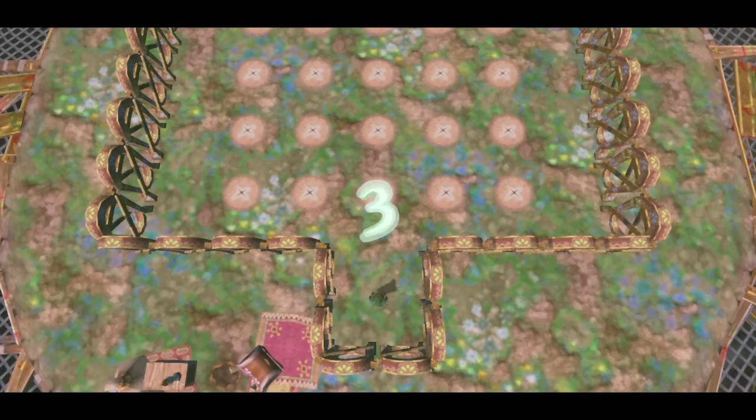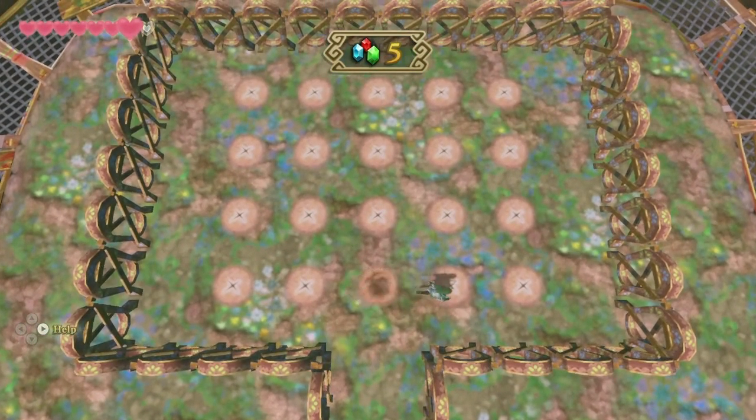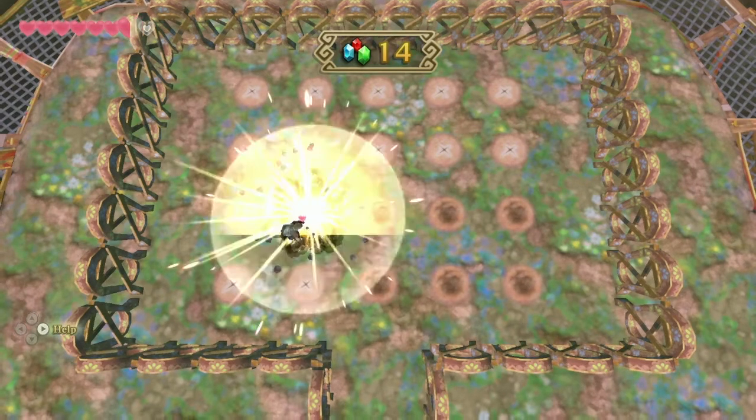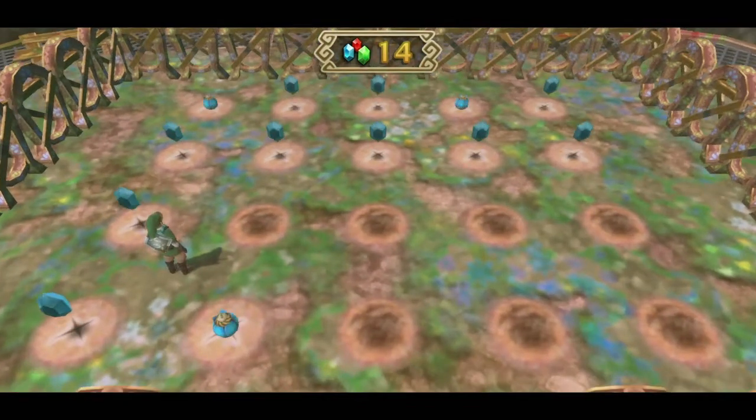To play the game you have to dig up holes. You need the mining gloves or digging gloves to be able to play. Every spot either has a rupee, and at higher levels either a rupoor which gives negative 10 rupees, or a bomb. You lose the game once you get hit by a bomb, but you keep all the rupees you collected during that game. So if you collect more rupees than what you wagered at the beginning, you came out ahead.